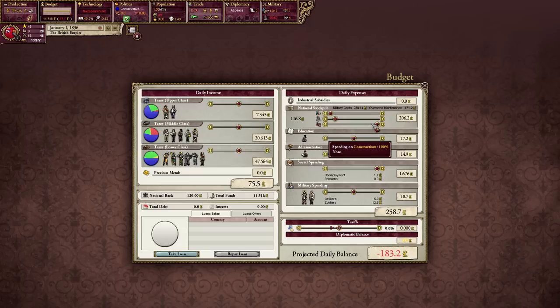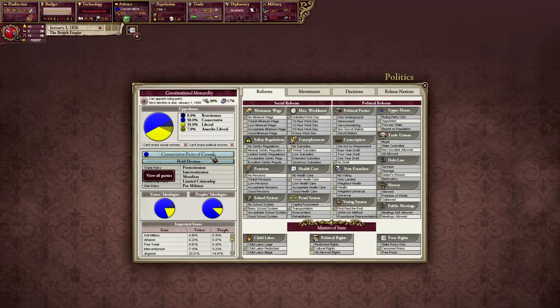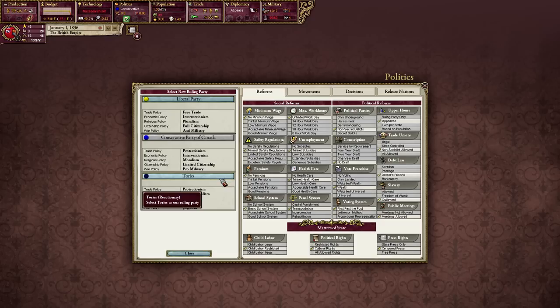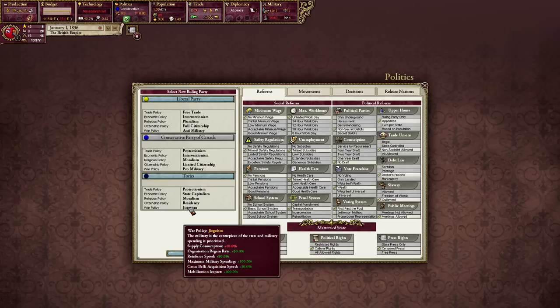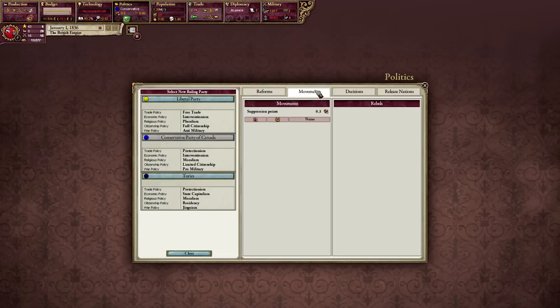We are desperately low on money, so we're going to shunt all this down. We are wrecked. In terms of politics, we are the Conservative Party, the Constitutional Monarchy. We currently have the Conservative Party of Canada, giving us protectionism and interventionism — I'm fine with that for now, because we have moralism and pro-military. The Tories are reactionary Tories, which makes sense. They are unfortunately the best, though, because they have spicy jingoism. I love it. They also have state capitalism, but I have no need to do that just yet.